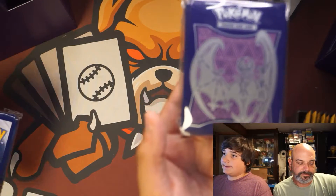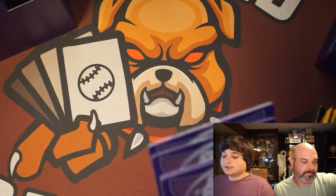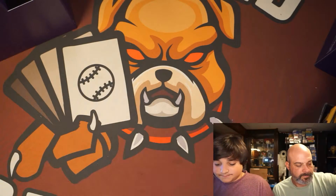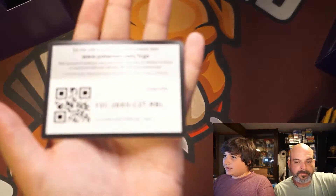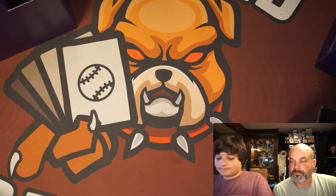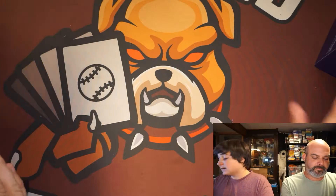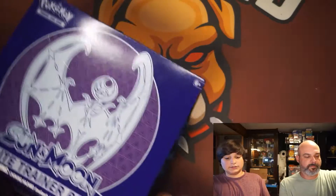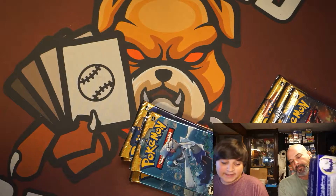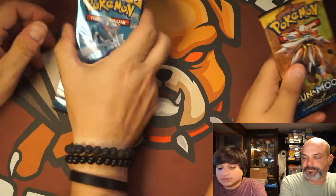These are all Energies? Yep. We have our sleeve, our dividers which are pretty cool, our cool dice, our code card — you guys can get that — and we also have our packs. We've got eight packs. We are ready to do this. We've got four each. We're going to get into some old-fashioned Sun and Moon.